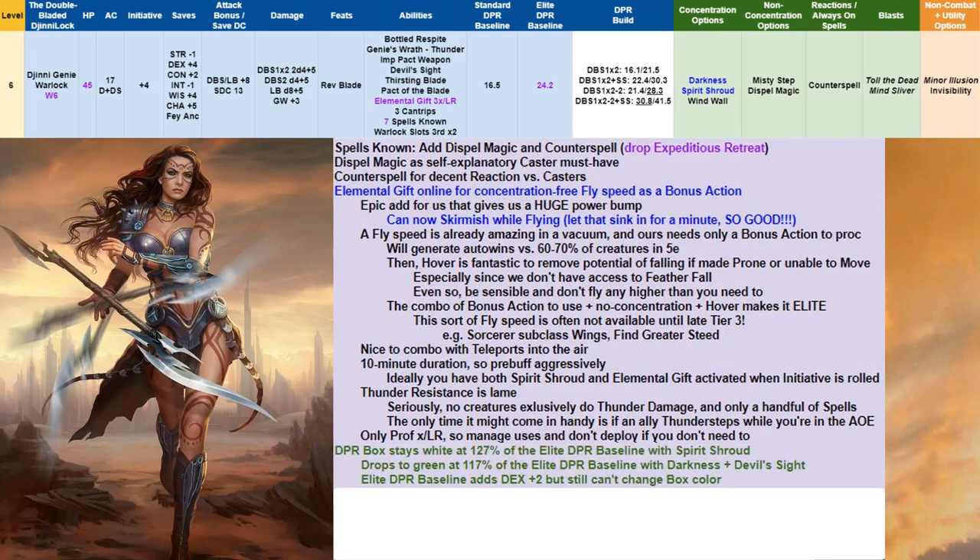Our DPR box stays white at 127% of Elite baseline with Spirit Shroud, dropping to green at 117% if sticking with Darkness plus Devil Sight. The Elite DPR baseline got a slight Dex bump getting them a bit closer to us. In our normal approach, Round 1 is Darkness plus Bonus Action Elemental Gift, followed by Round 2 Attack plus Bonus Action Attack. Aggressively, Round 1 is Attack and activate Spirit Shroud with Bonus Action, then Round 2 Attack plus Bonus Action Attack and pop Elemental Gift when possible.